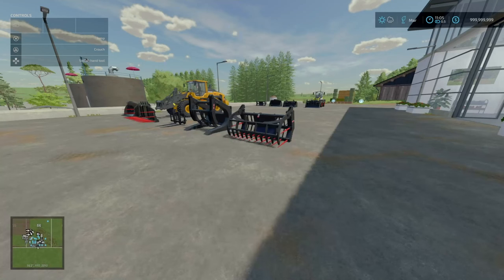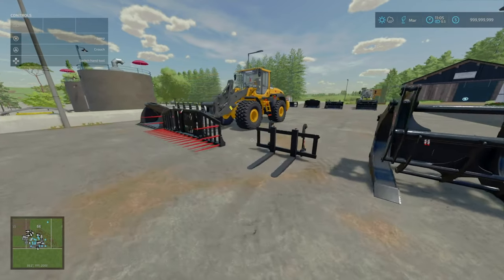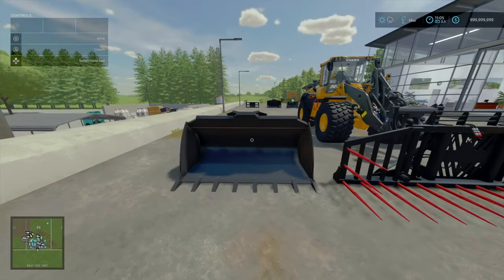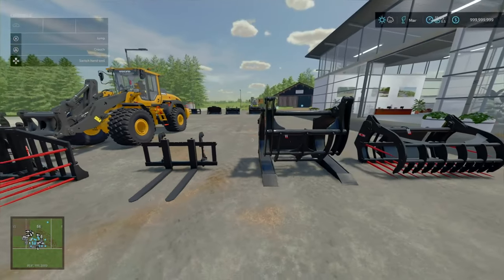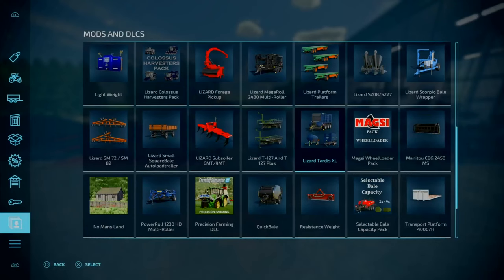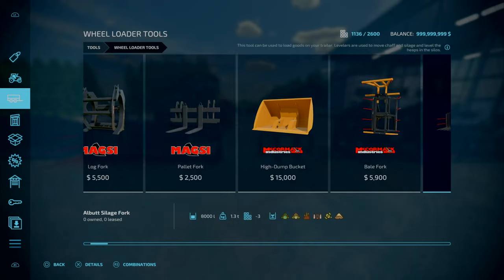Next, we're at the shop, and this is the Maxi Wheelloader Pack. This is by Fred Modding and NikoDo55, 22.51 MB to download. This is a Maxi Pack containing 9 tools for your wheel loaders, made in France according to the mod description. You've got pallet forks, Swedish forks, and that. You'll find this under Tools and Wheeled Tools.